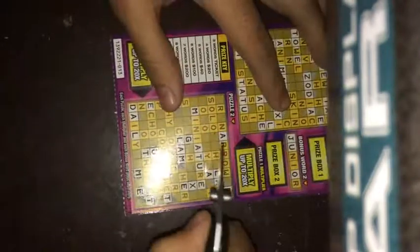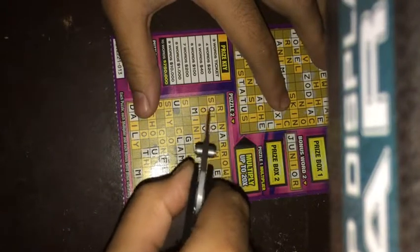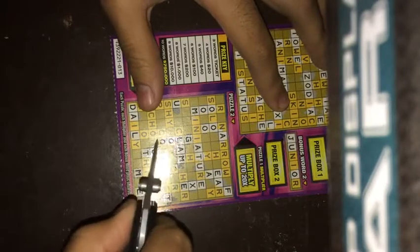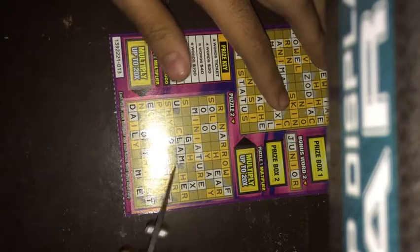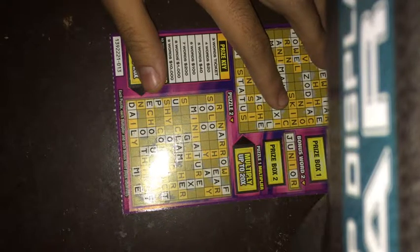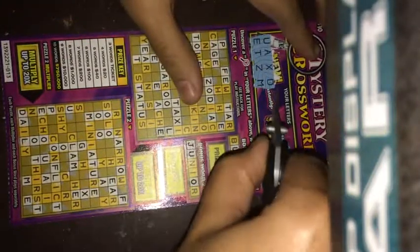Next puzzle. We got a couple O's. Yeah, we're going to need an M. Two O's right here, another one right here, or a C — a C might come in handy also. P right there. O right there. I think that's it. So let's keep going.